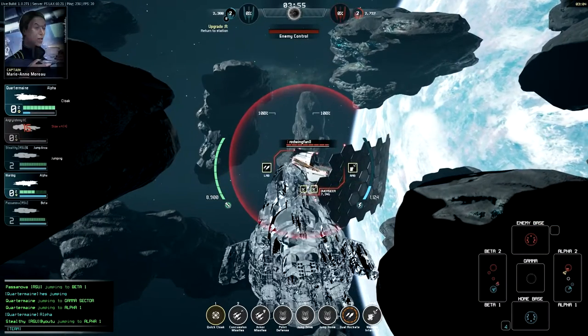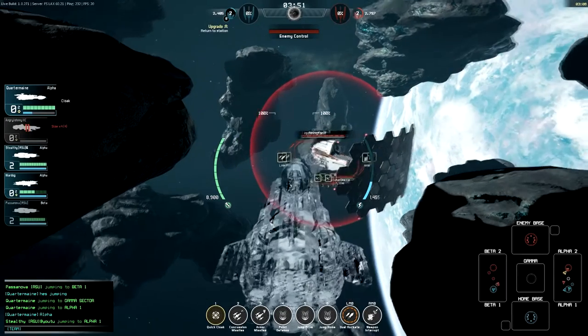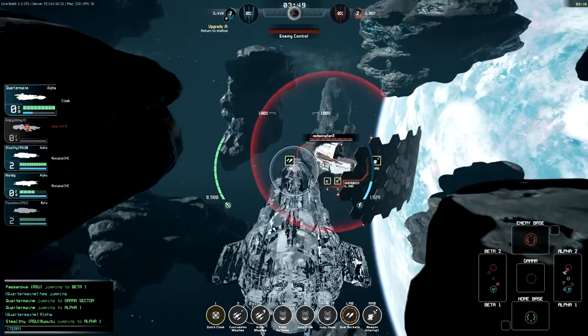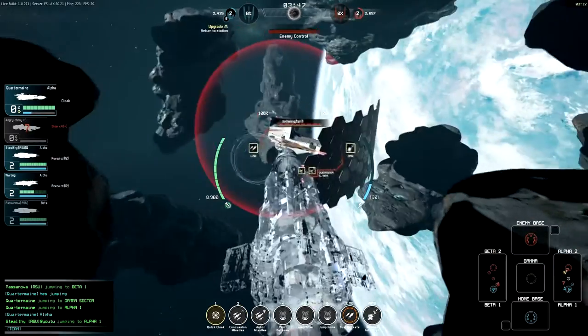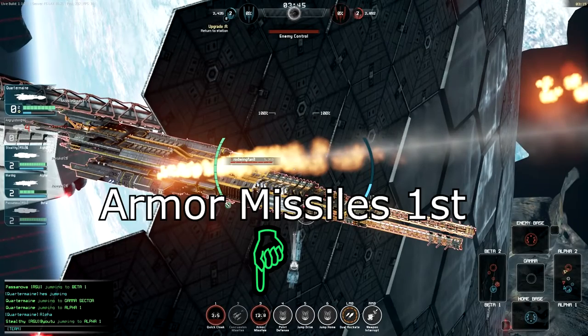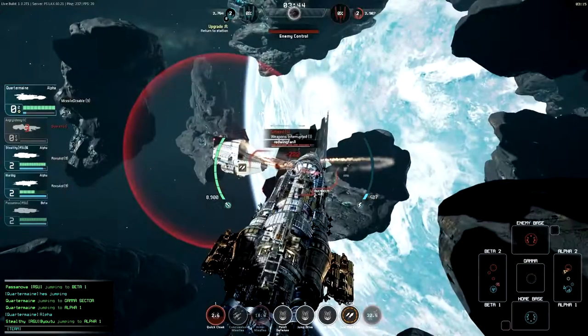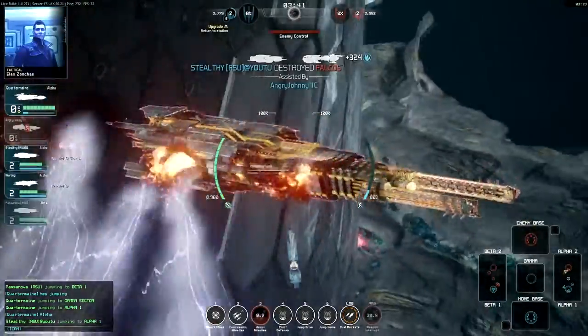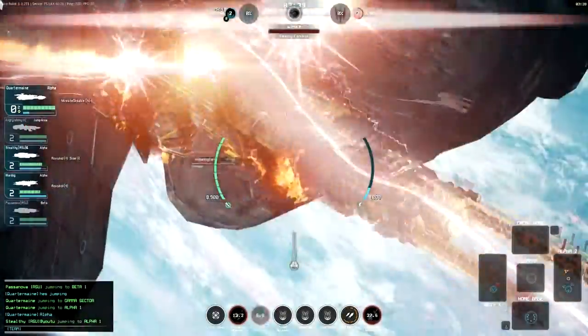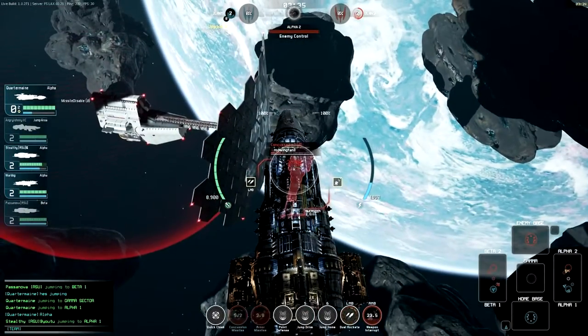When engaging targets, you blow your load all at once and retreat as soon as possible, letting your allies clean up your victim. To do this, you break your cloak by launching your armor missiles, followed up with a well-timed weapon interrupt, ensuring you destroy a whole side of armor. Once your armor missiles have done their work, you mag dump your full magazine of dual rockets and your secondary battery of missiles.